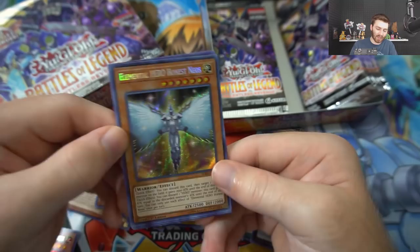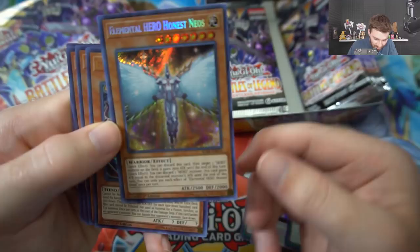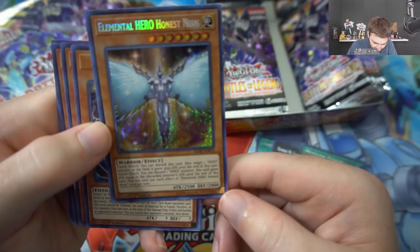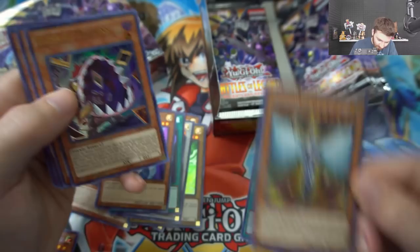We got Monster Reborn - that's really cool. Norito the Moral Leader, Tenten of the Star Cups, Cyber Dragon - that's a good ultra rare. And Elemental HERO Honest Neos - oh my god, we're getting a lot of good pulls! If you don't know what this does: you can discard this card, then target one HERO monster on the field - it gains 2500 attack until end of turn. You can discard one HERO monster and this card gains attack equal to the discarded monster's attack. Each effect is once per turn.